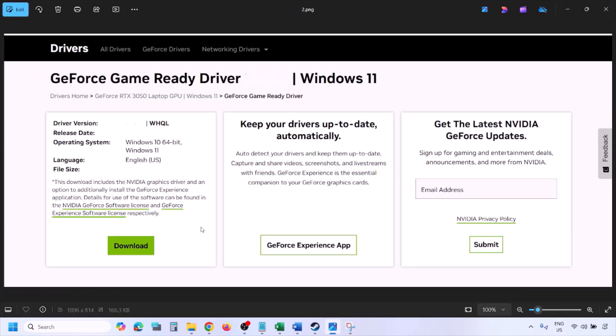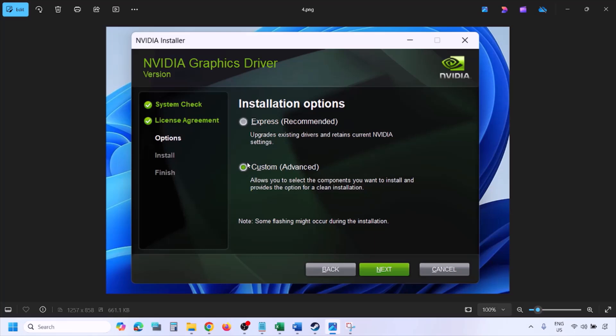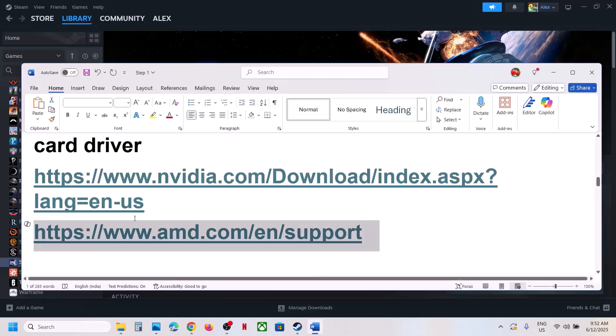Click View, then click Download and let it complete. Run the EXE file, click Agree and Continue, then select the Custom option — by default Express is selected, so switch to Custom — click Next, and check the box that says 'Perform a Clean Installation.' Click Next and let the installation complete. Restart your computer and launch the game. For AMD users: uninstall the current driver, restart, go to the AMD website, install the latest driver, restart, and launch the game.